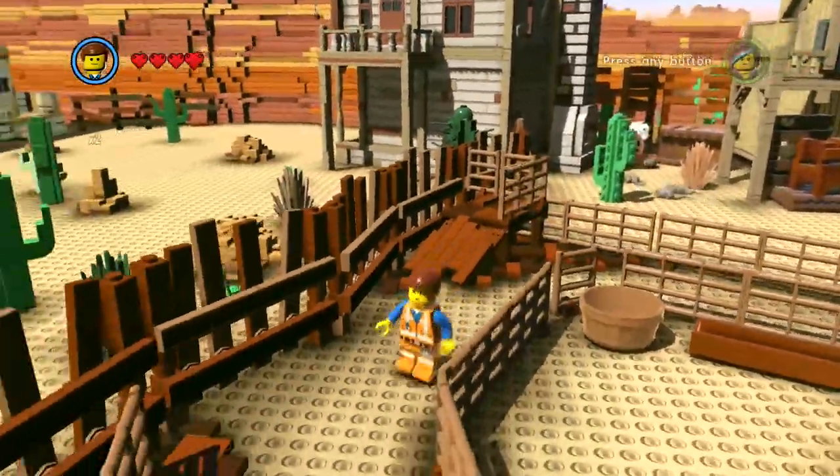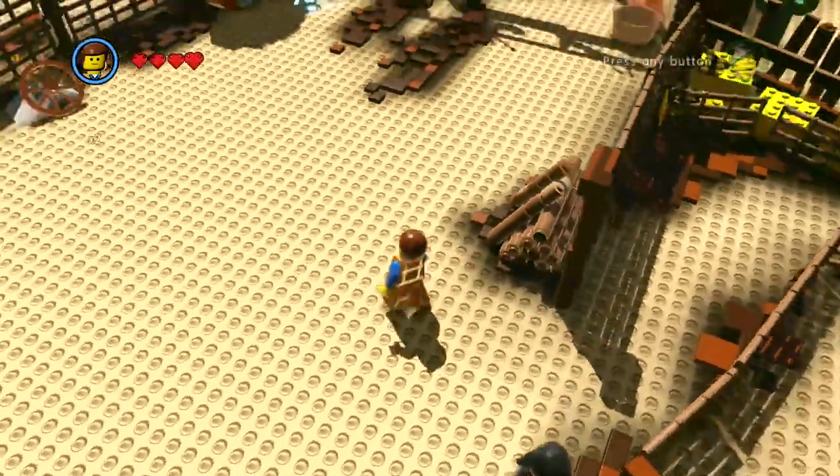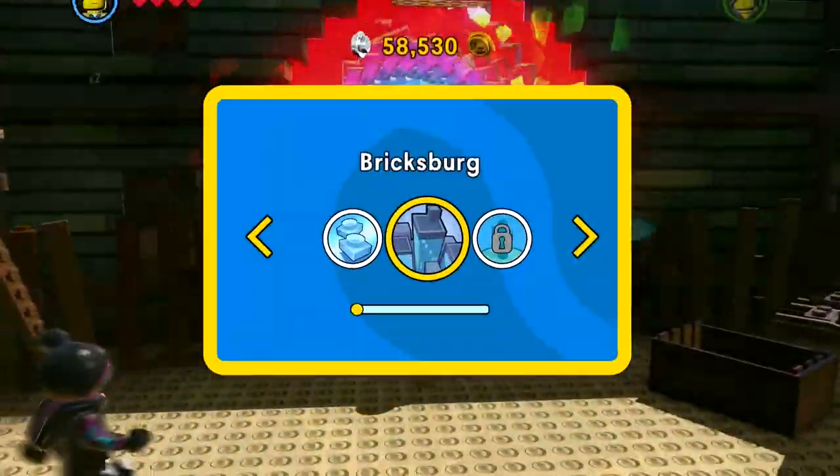Let's go to Cloud Cuckoo Land, collect a bunch of money there and begin our progress that way. Then we'll return to this hub world when we are ready. Jumping into the magic portal - actually I could probably put Emmett's pants on.